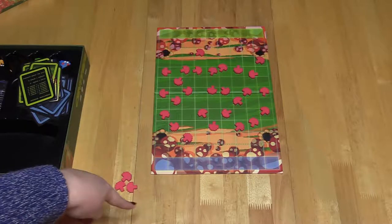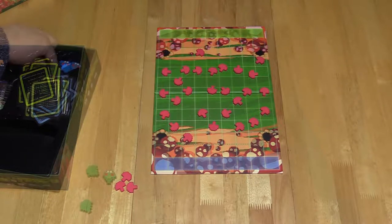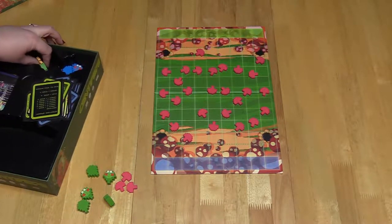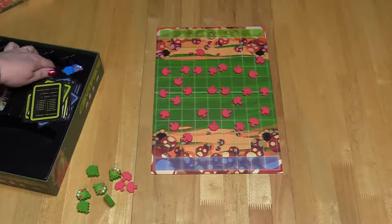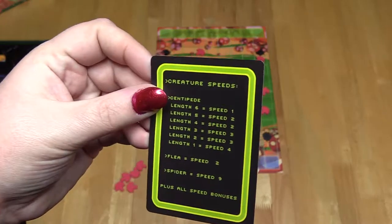Next, randomly pick who gets to play which team — we used a dice for this. For centipede player setup, take out the centipede meeples and matching color cards. There is a set of green and a set of blue, and there is also one creature speed card.